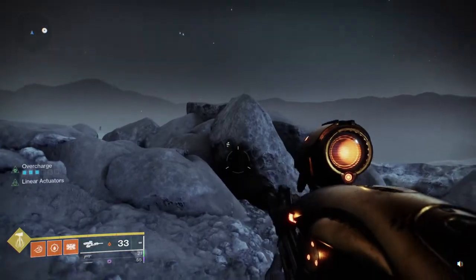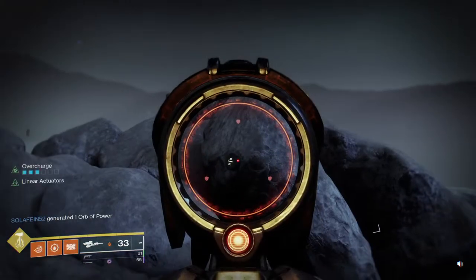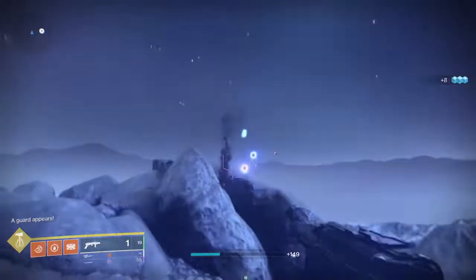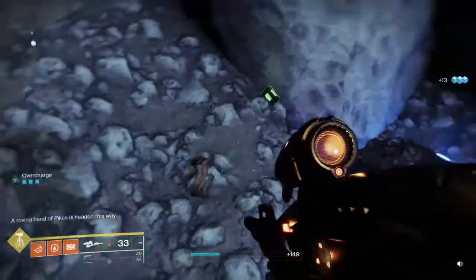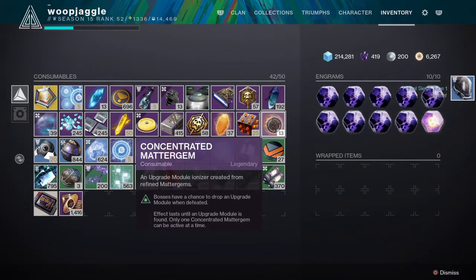We want to shoot the plates out of order. We don't want to shoot the first symbol — we want to shoot a different one because the penalty for doing it wrong is a yellow bar spawning. It's like a yellow bar dispenser — it's ridiculous. That was actually a legendary engram drop, not an upgrade module — never mind. But that's what the drops look like.